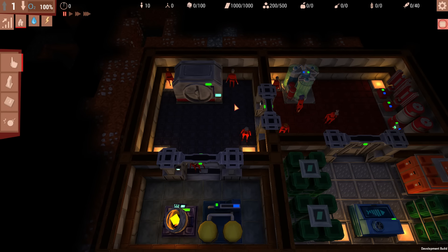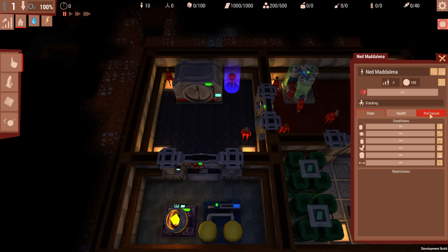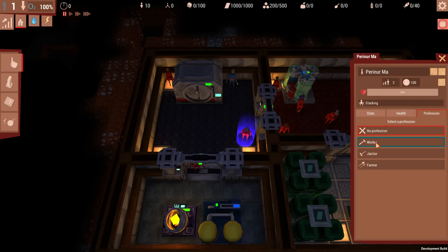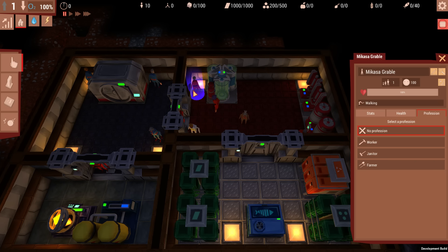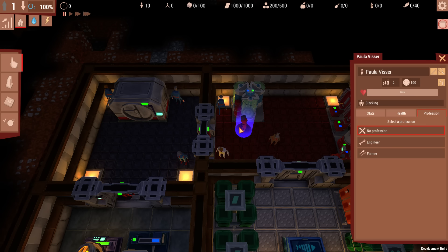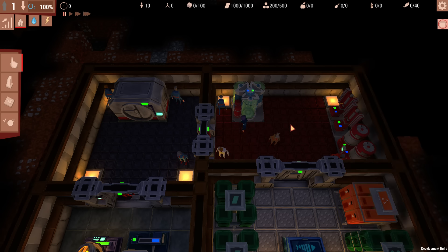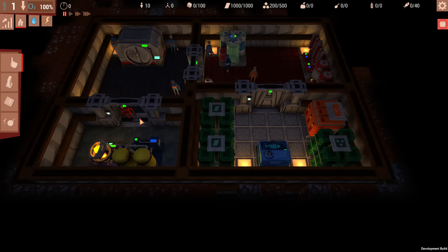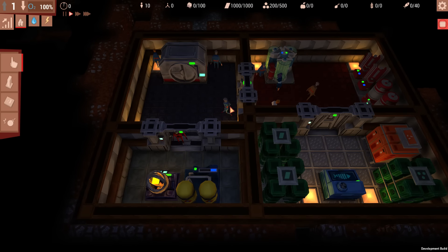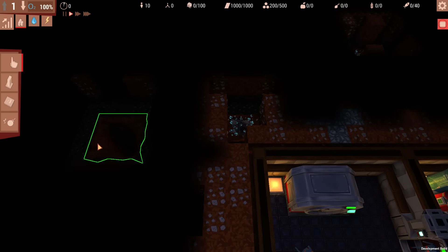First things first, we need to assign jobs to our people because nobody currently has a profession, and professions determine what people actually do. We'll put together a nice cohort: a cook, a janitor, a farmer, a worker, and an engineer. One person is apparently too low-stat to be a worker, so they'll just be free for now. Let's resume and hope we don't die too hard.